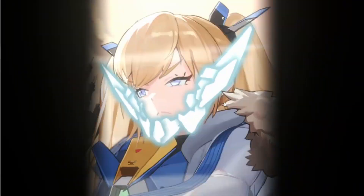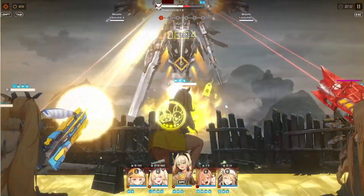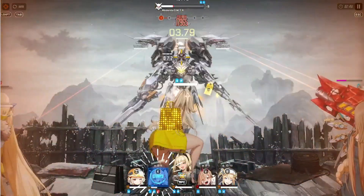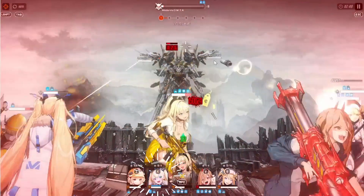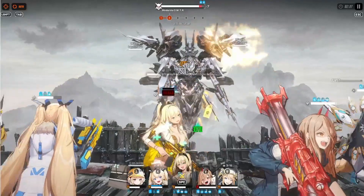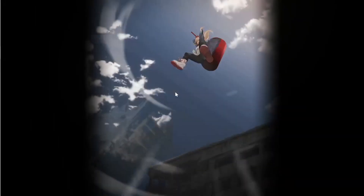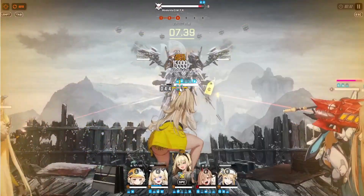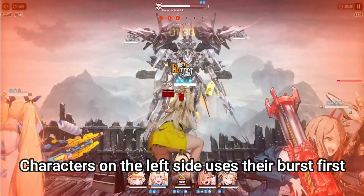So against Modernia, your very first goal is to destroy her core — this is her DPS check. You need to destroy her core as soon as possible, basically after she uses this laser beam move right here. As you can see, Laplace gets stunned. This is what I mean when I said I placed Laplace in a bad position, because when Laplace uses her burst she doesn't use cover. Power should have been on the left side so she would use her burst first, and we could have avoided the stun.